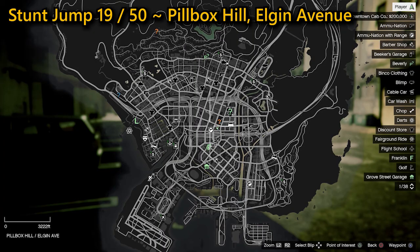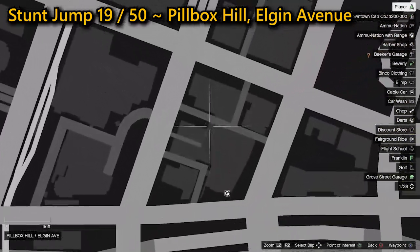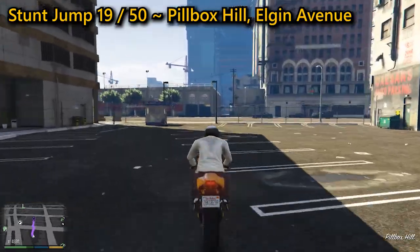The 19th stunt jump can be found in Pillbox Hill on Elgin Avenue. You need to race through the small archway underneath the 24-hour parking sign, then jump the ramp where you need to land on the road successfully to complete your jump.